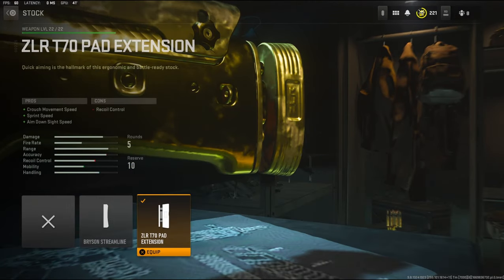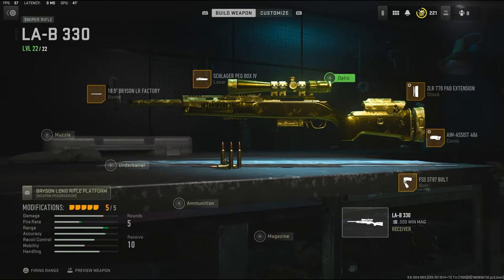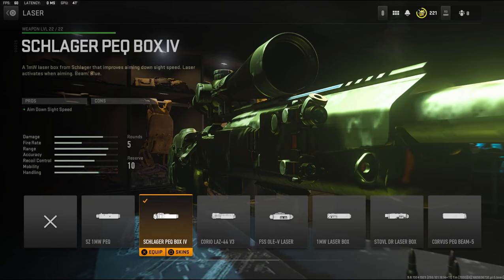On the stock I'm going to be using the ZLR Pad Extension — it adds crouch movement speed, sprint speed, and aim down sight speed. For the tuning on this I'm going to be using aim down sight speed and aiming idle stability. On the laser I'm going to be using the Schlager PEQ Box IV, which adds aim down sight speed.